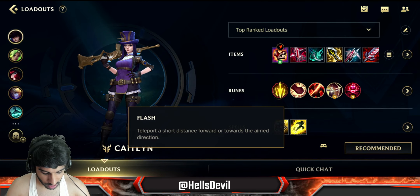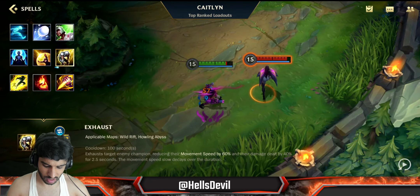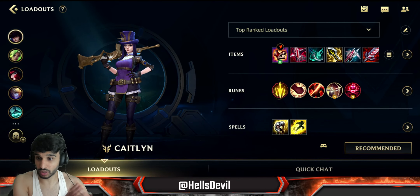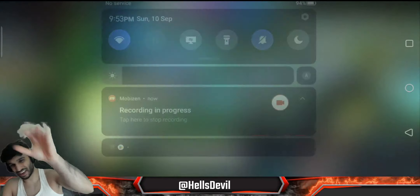For the spells, you go for Exhaust and Flash. You can also go for Ghost and Flash. I recommend Exhaust on Caitlyn, but you can go Ghost if you want to run around a little bit more. So that's it for the build - let's get into the first gameplay.